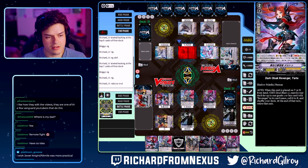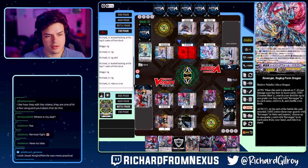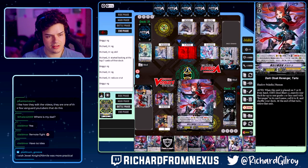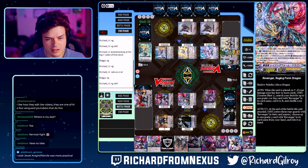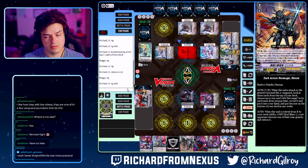Battle Phase. Slight 18 on Vanguard. Got 3k, this is 24 to Vanguard. Taking it like a champ. Vanguard's skill — I just retire 3 Revengers, ride a Revenger, create 3 from my hand, it's Stand. Give the marker to Vanguard. And then go 35 from the rear with Blaster Dark. He decided to take it.